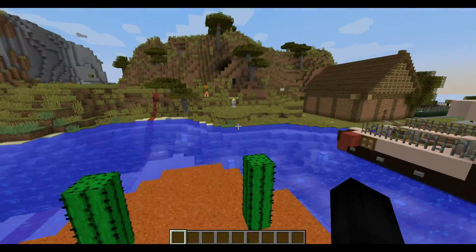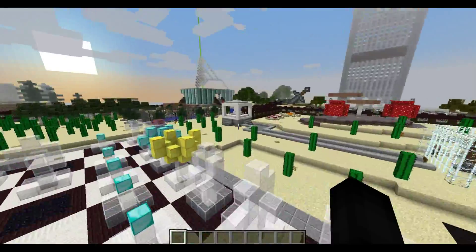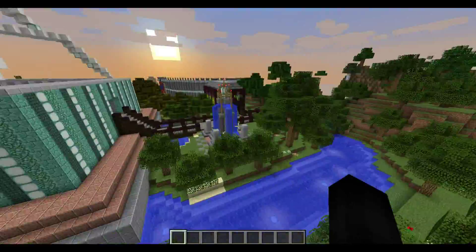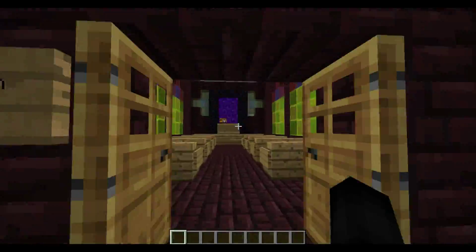There's another cactus garden and one of my players over there running around live. If we go over here — there are also warps so you can warp to these different areas instead of having to walk everywhere. There's also a church which has the nether portal in it.